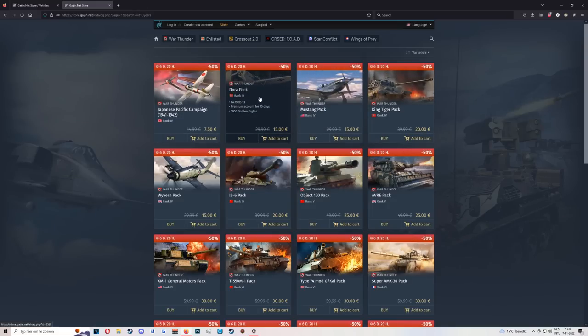Then we have the Dora D13 at 15 bucks. It's slightly better than the Focke-Wulf D9 at higher altitudes, but the D9 will be better in regular gameplay up until about five and a half to six kilometers. The Dora D13 gets better above that altitude and does have boosted ailerons and another 20mm in the nose — three instead of two — but you lose the MGs. Pretty decent pickup, probably one of the better props to start grinding Germany with.